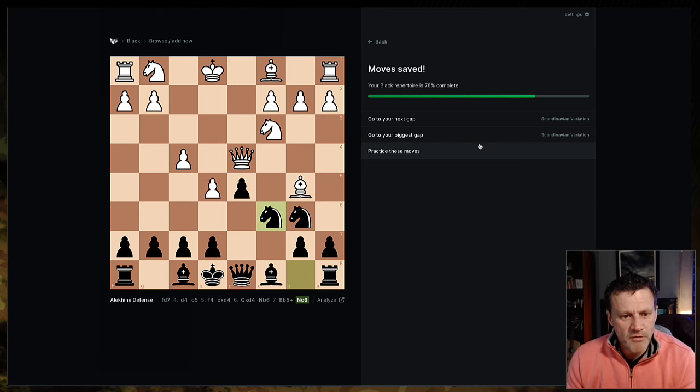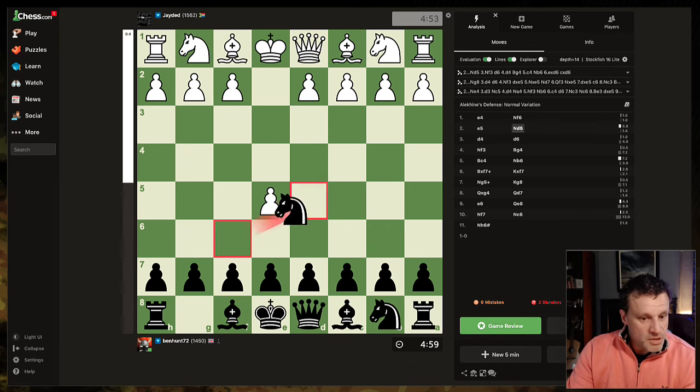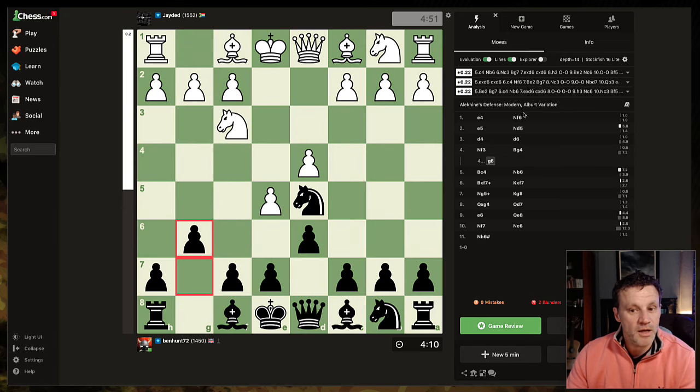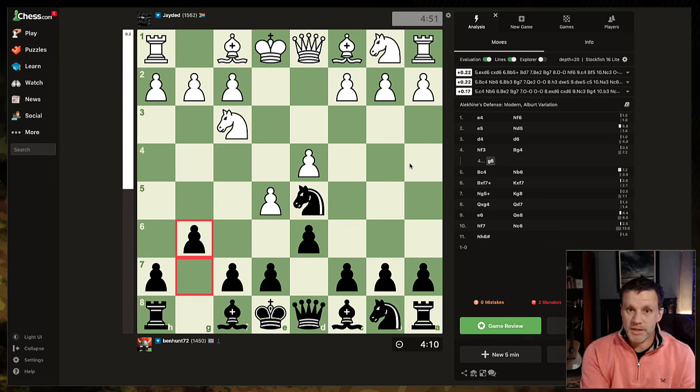So there you go — one very unpleasant game, but now we know what to do in future. I remembered up to here, then I played this, which is not what we're going to do. The computer says G6 and the Albert variation is exactly what we're going to do in future. Do sign up for Chessbook — I'll put my affiliate link and if you sign up after clicking it that will help support me and the channel. The long road to 2000 continues after this. I'll see you very shortly for a game. Take care.